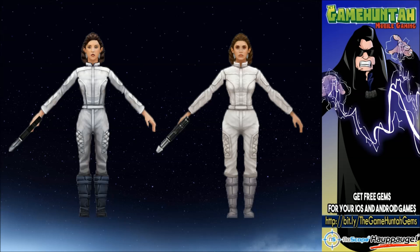Another example: Princess Leia. Left side before, right side the new and improved Carrie Fisher Leia. You can clearly see on the screen that the right side looks exactly like Leia from Empire Strikes Back. On the left side the outfit helps you identify the character, but on the right side you can definitely see Carrie Fisher's face as Princess Leia. So happy for all these texture and graphics upgrades in Star Wars Commander.